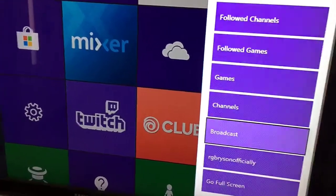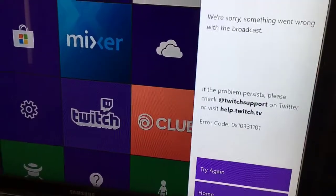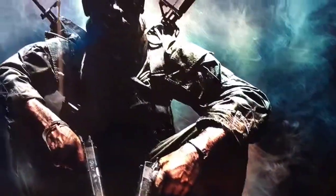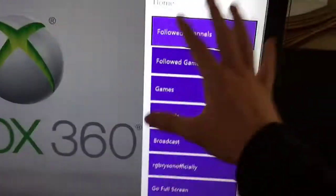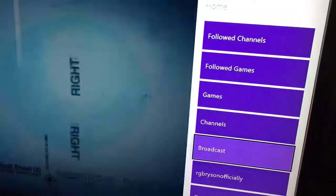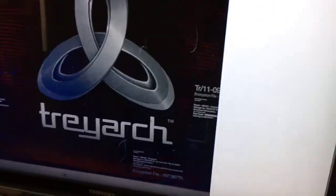So first you want to get on the game that you want to play. So if you want to stream, say, Black Ops, then you would go and press that, go down to the Twitch app, and then it would show up on the side right here. Then you would want to go down to broadcast. It's a little slow at the beginning, but there we go.